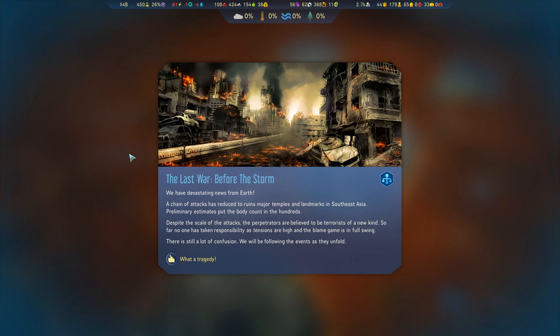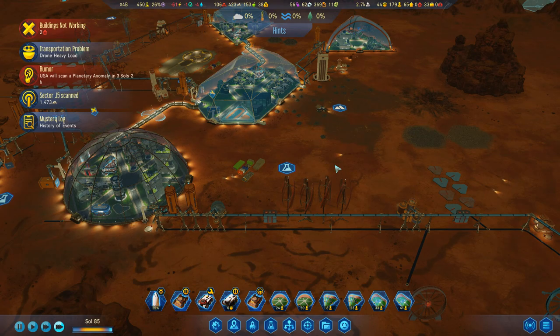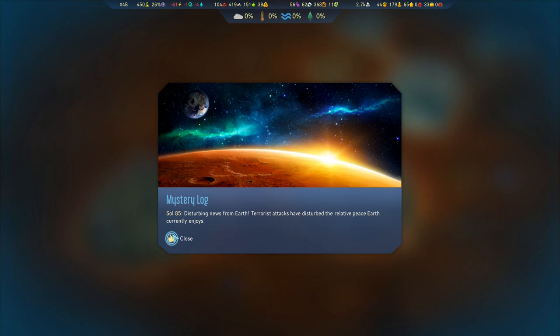What's this? The last war before the storm? Devastating news from Earth — a chain of attacks have reduced major temples and landmarks of southeastern Asia. Whoa! Terrorists of a new kind. I hope that doesn't result in some radicalized citizens being sent my way — that would be kind of crazy.